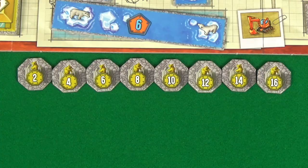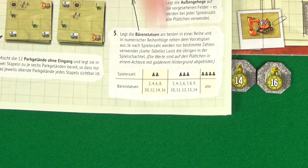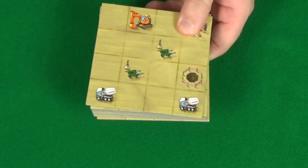And all sixteen for four. Then lay out the bear statue tokens in ascending order underneath the board. The values you'll use will depend on the number of players. For a two-player game use all the even numbers. For a three-player game use the numbers from three to fourteen. And for a four-player game use all the numbers.